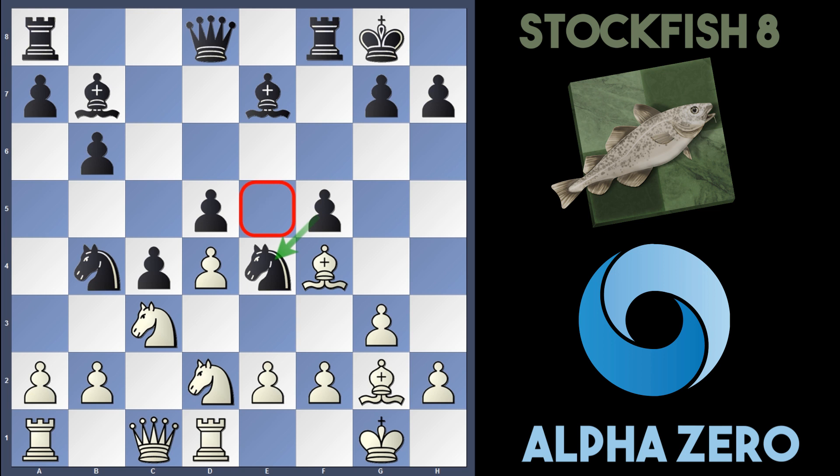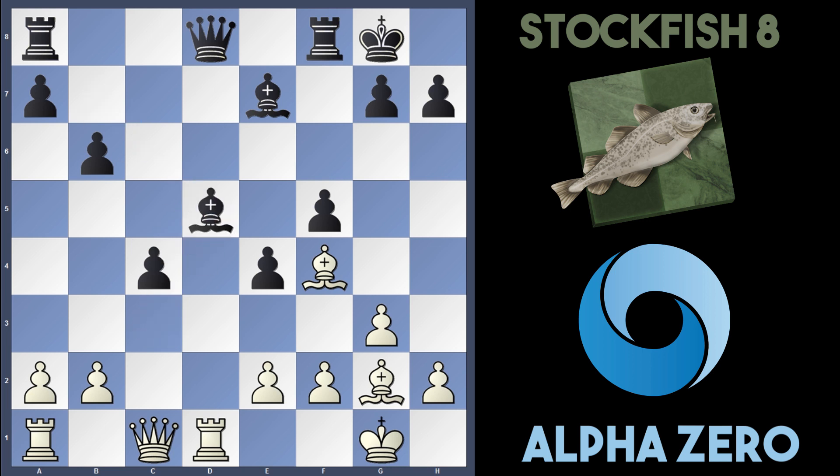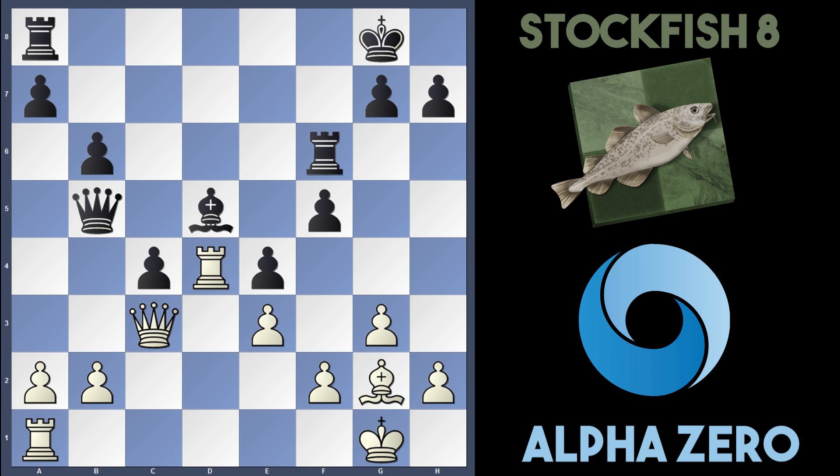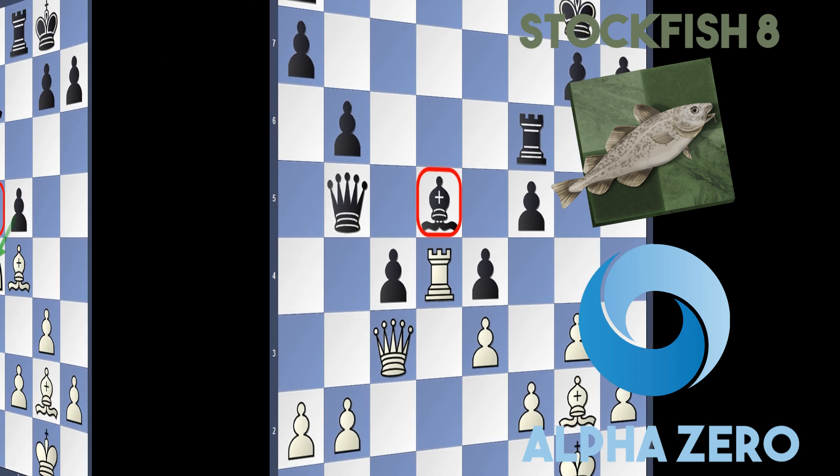Taking the knight would be suicide for white — after takes, d takes, then d5 was given as the best move, but after takes, takes, takes, and Queen c3, white has given up a pawn for some dynamic piece play. After Bishop f6, Bishop b5, and Queen cd7 — I don't think it's worth it. After takes, takes, Rd4, Queen b5, and e3, it's slightly better for black due to being a pawn up; black has total domination over the white squares but the bishop is in a weird position, while white has control over the dark squares. I think this is a drawn endgame if both sides play correctly.